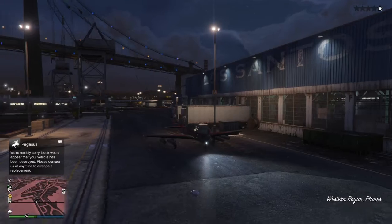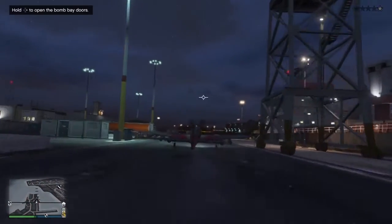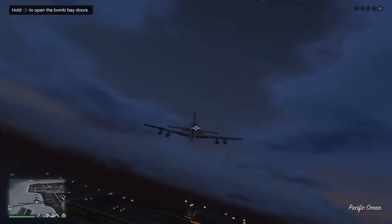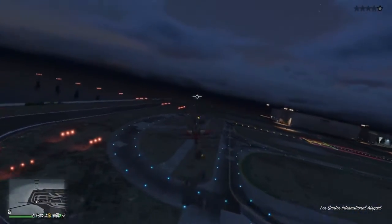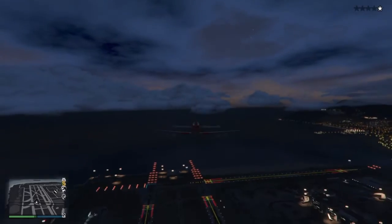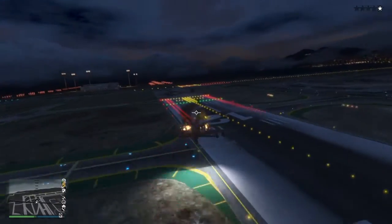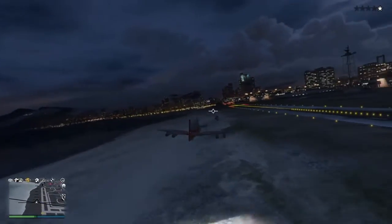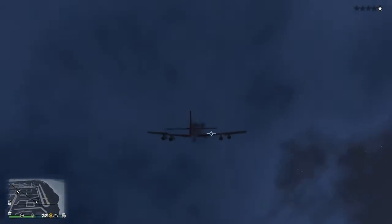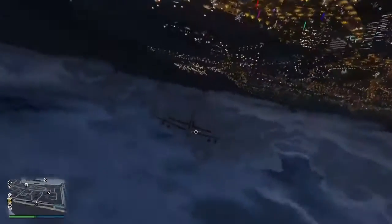Here we have the Rogue. I'll just fly it around a little bit because the last session I was in while recording this video was very griefy — even with only 10 people in it, every single one of them was a griefer, so I had to go into an invite-only. It is a very agile plane. It has the Explosive MG, which is basically like the Explosive Cannon but worse — downgraded — but it can still destroy vehicles and kill people. One thing about the Rogue that not a lot of people mention is that it can survive more than two missiles, which the Laser and the Hydra cannot do. This little propeller plane for 1.2 million is a better dogfighter than the Laser and the Hydra, at least in my opinion.